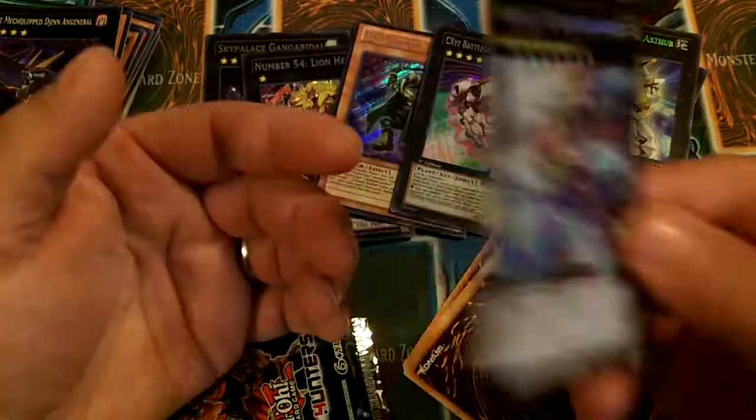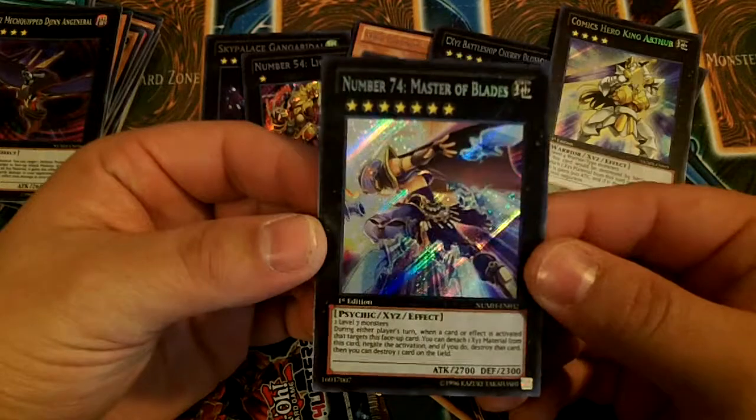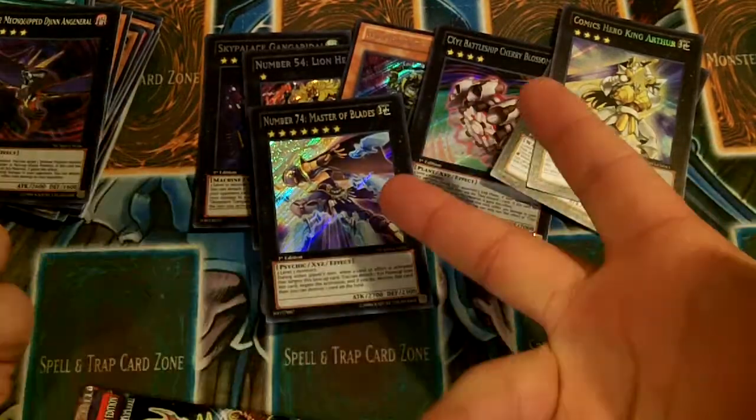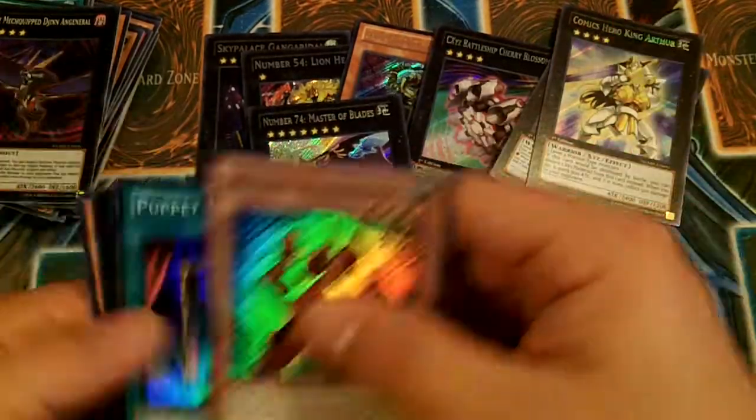And he's 2,700, so he gets over those guys. But he wasn't legal for Nats, so we didn't get to use him. But yeah, that's what I've been looking for, guys. I got one more pack to go, but that was the card that I needed.